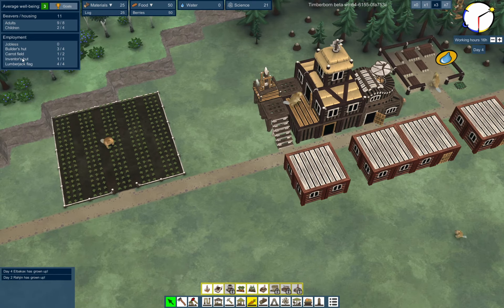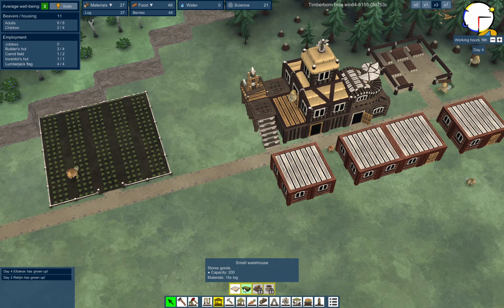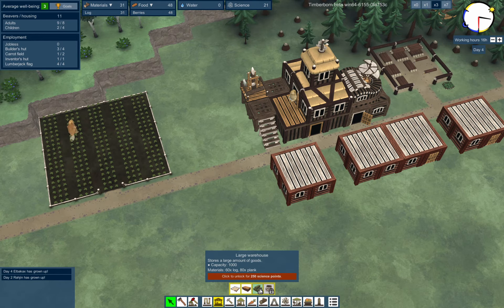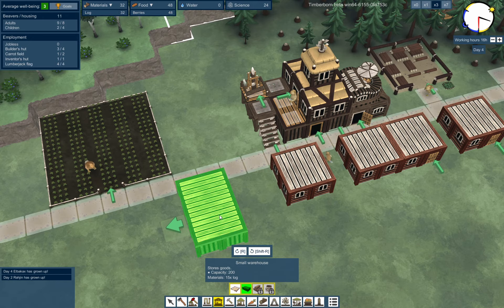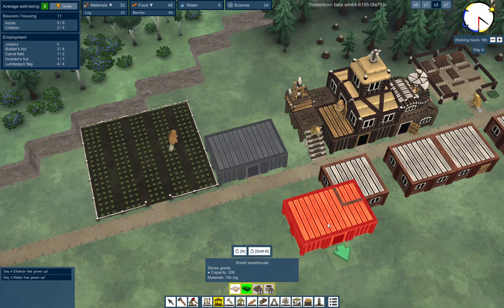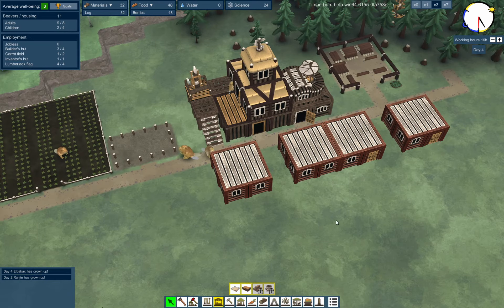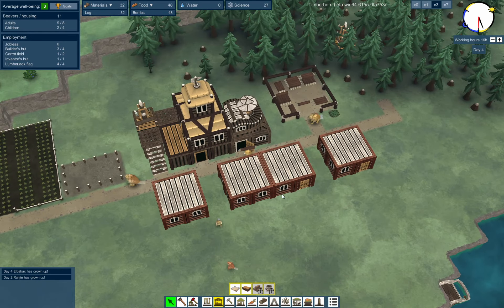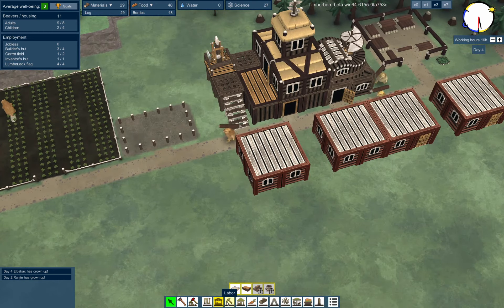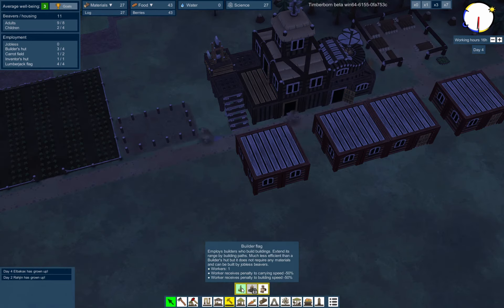Builders hut, inventor's hut, lumberjack - nobody is unemployed yet. Let's look at storage - small warehouse. Let's do a small warehouse right here - that's another 15 logs. Crazy. But I'm starting to get a good supply of logs. We're up to 27 science points. That's 70 - wow, that's a lot of science points. Hauling post, 10 workers.